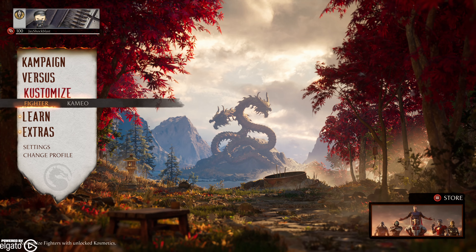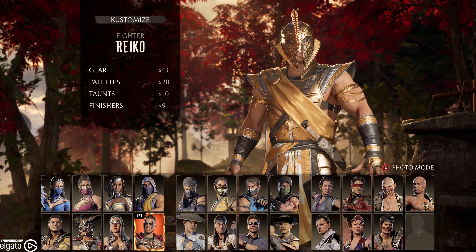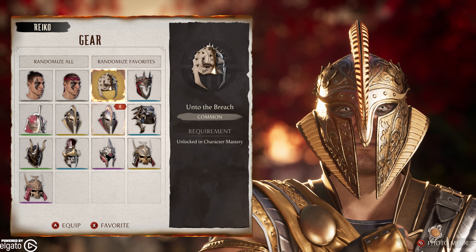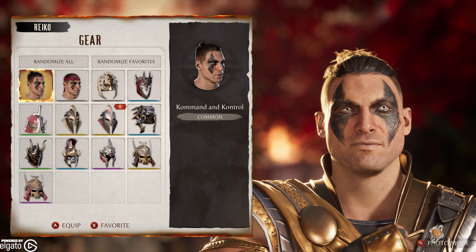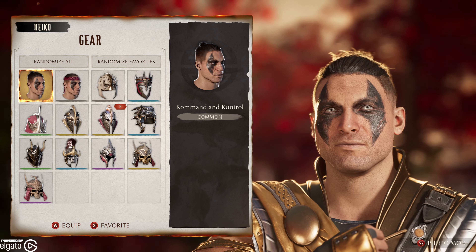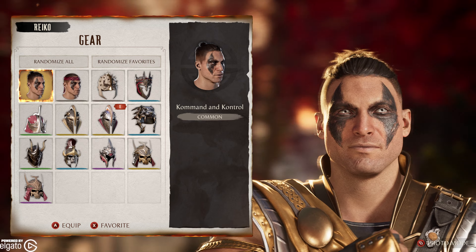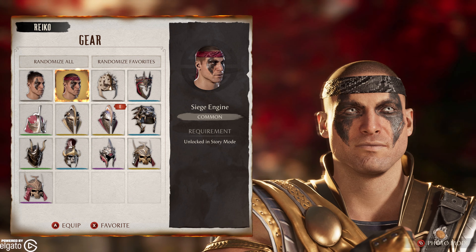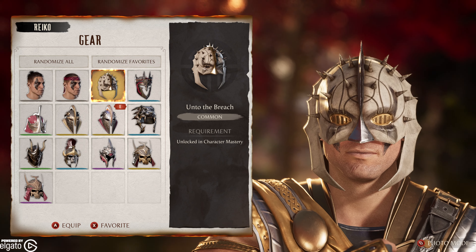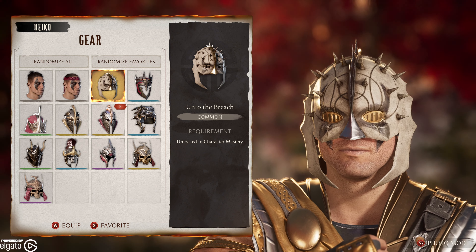Everybody has kind of a similar vibe. As you can see, going into Raikou's gear, I've got a bunch of gear for him. I honestly believe he has some of the best gear in the game. Some of this you could get in the shrine. He's got this kind of cool one — this is from story mode. Here's your character — I don't know, it actually kind of looks like Ornn, from Aquaman's little brother.